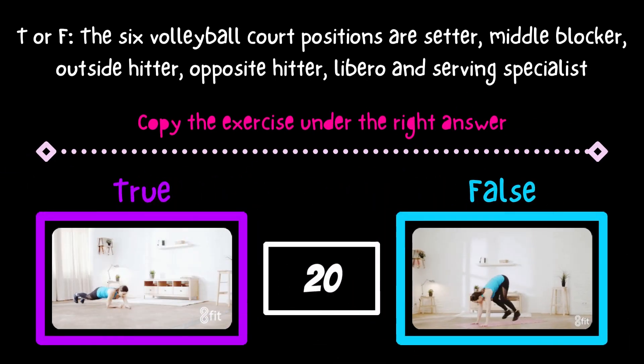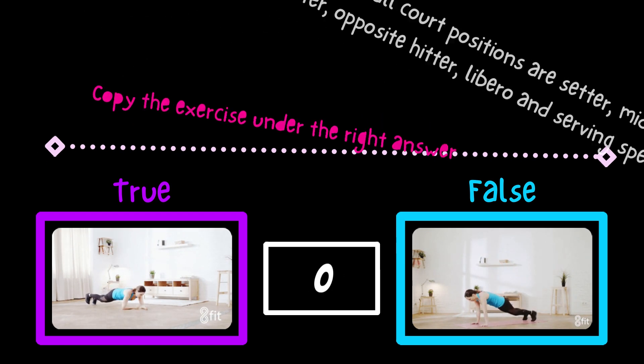True or false: The 6 volleyball court positions are Setter, Middle Blocker, Outside Hitter, Opposite Hitter, Libero, and Serving Specialist. Copy the exercise under the right answer. The correct answer is true!